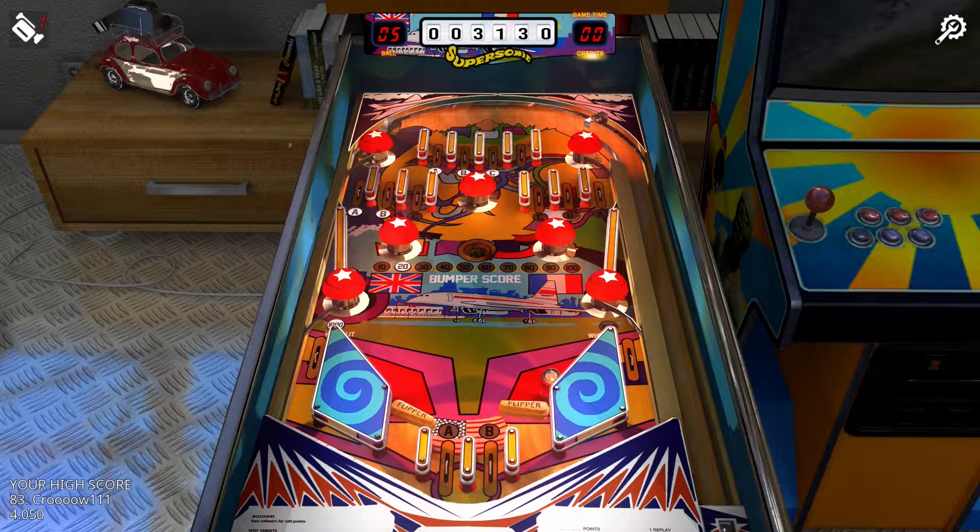Super Sonic. I like the main feature of this one a lot. There are seven pop bumpers on this playfield, initially worth 10 points a hit. By landing in the hole in the center of the playfield, the pop bumpers increase by 10 points each time, up to a total of 100 points a hit. It may not sound like a lot, but even just doubling or tripling the initial point value could lead to a decent score — especially if done early on since the point value doesn't reset between balls.